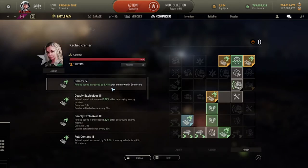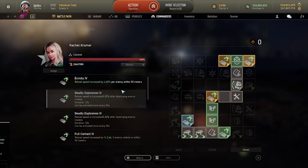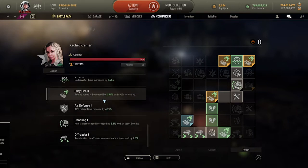Rachel reduces your reload speed by 6.45% per enemy within 50 meters. Reload speed is increased by 6% after destroying a module, and increased by 2.2% if enemies are within 50 meters. In the end you'll be able to get roughly a 9% reload speed increase per enemy within 50 meters, and an additional 16% — meaning 15% total if there's one tank and you kill its module — which for a tank with a very slow reload time is absolutely amazing.